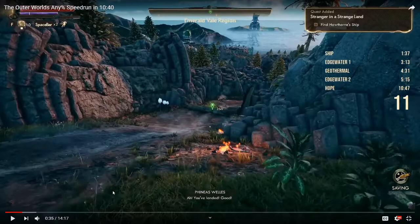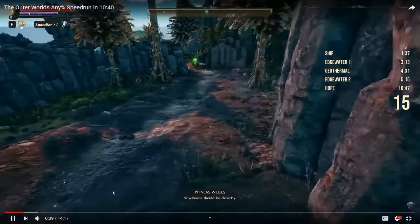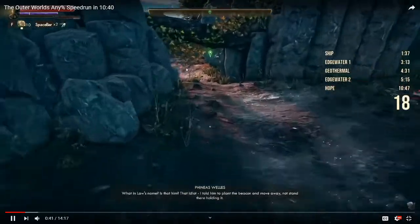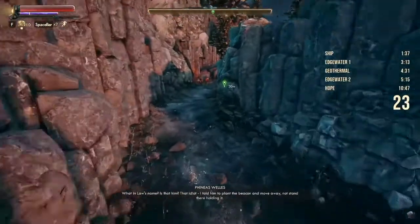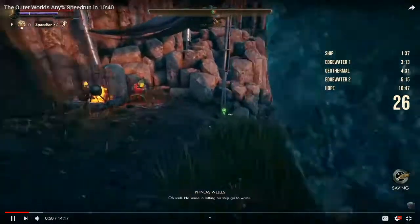He starts off by dodging forward so he can gain sprint momentum. He runs straight to the log, dodges forward again, goes really close to the rocks on his right. He dodges forward twice before the log — first time, second time. He's going to crouch and dodge forward out of the crouch. He's not going to dodge forward over the rocks — he just jumps on the rocks, goes left, then dodges forward again, two more dodges.